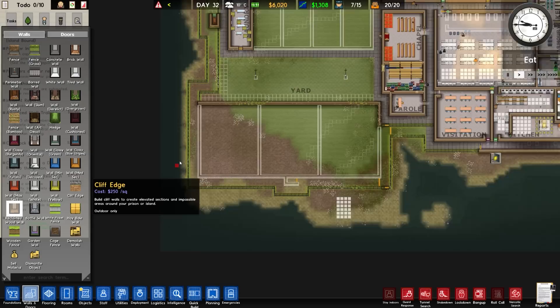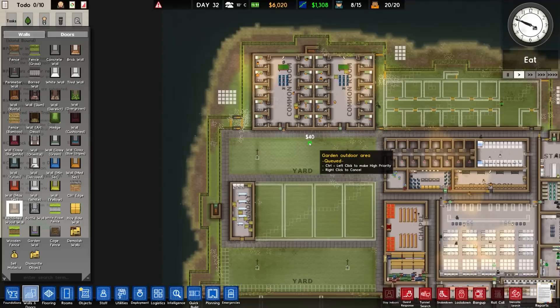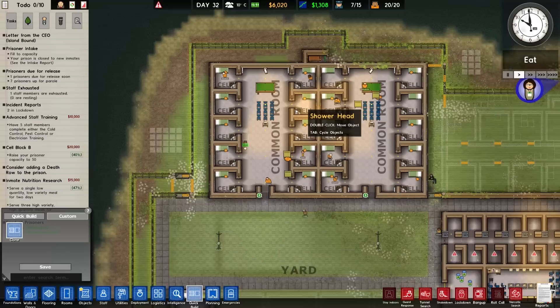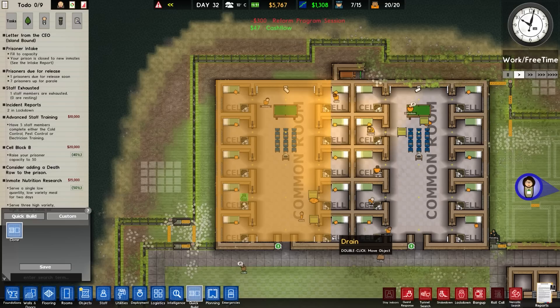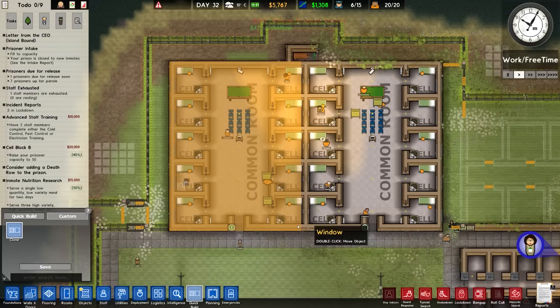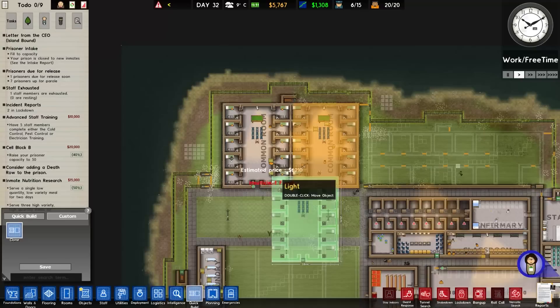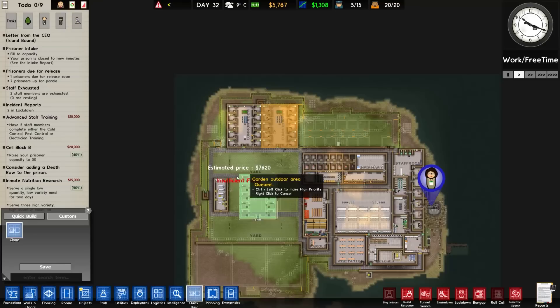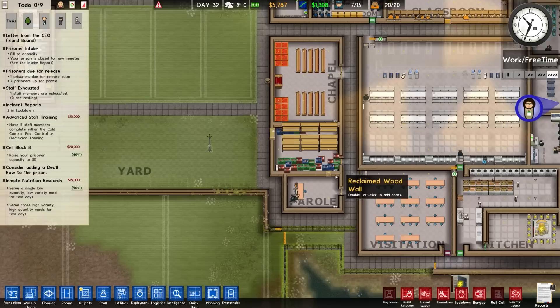Let's go for walls - reclaimed wood wall. We'd have to run a reclaimed wood wall around there. Actually - planning. Quick build and cloning now. We're going to select all of this. I'm going to clone this side, rotate it round, and then that would go in there. Then we put the wall in. That would be totally fine. Estimated price - seven grand.